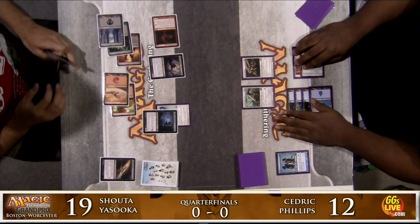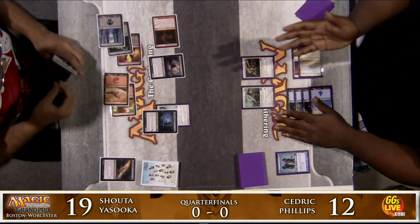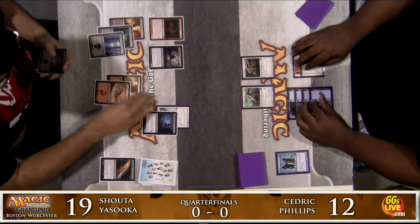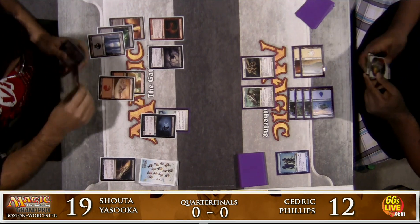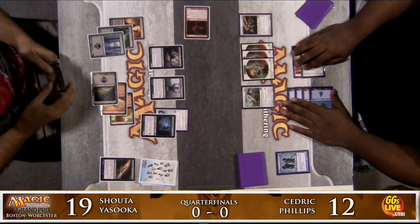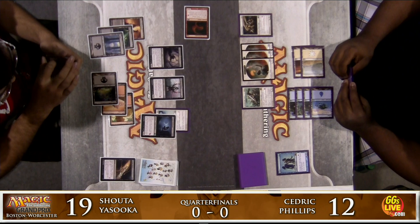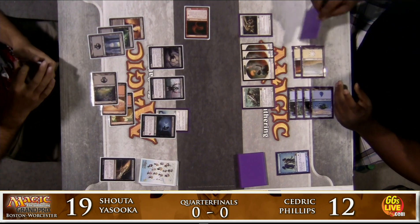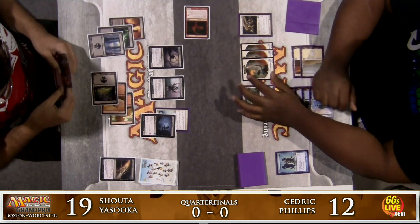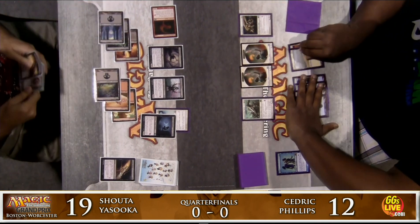Captain of the Watch gives all your soldiers plus one, plus one and Vigilance. Cedric is probably gathering up tokens. Servant of Nephrox comes down for Shota, turning that Crimson Muck Waiter into a four-power creature with the ability to regenerate. Cedric doesn't have any really good plays other than take it or chump. Cedric chumps away a soldier, and Shota goes ahead and regenerates the Muck Waiter anyway.